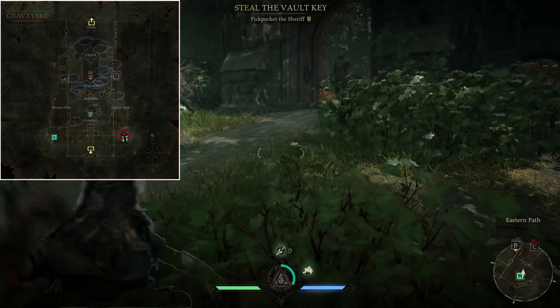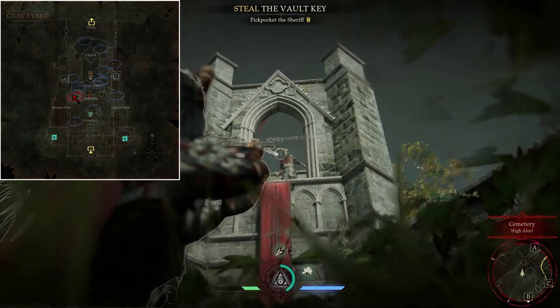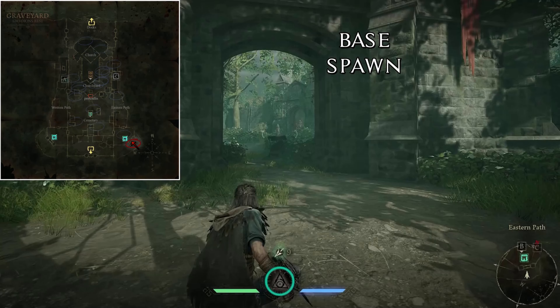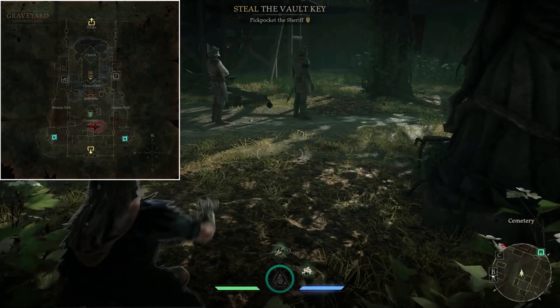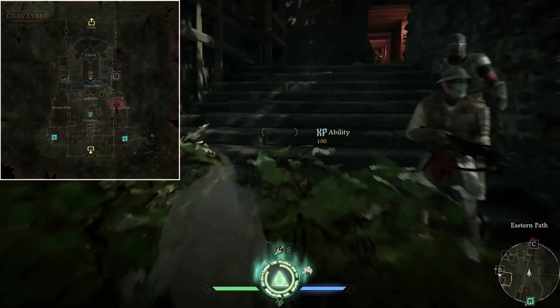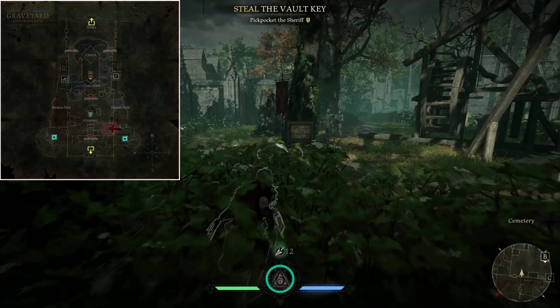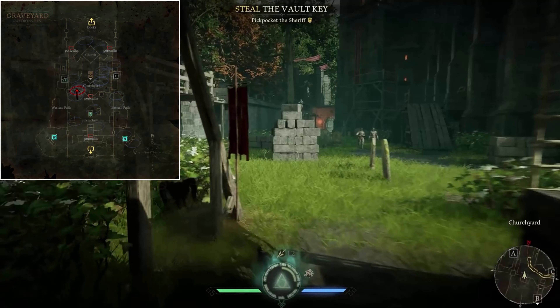Extraction points are at opposite ends, so when you have the chest, choose wisely — 180-degree backtracking is the last thing you want to do here. You will quickly get comfortable with the hood during your visit to Graveyard. Don't forget to pick up your nades, arrows, capture points, and of course, the loot.